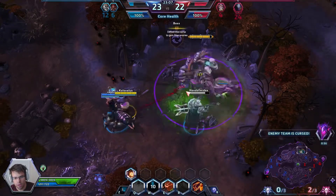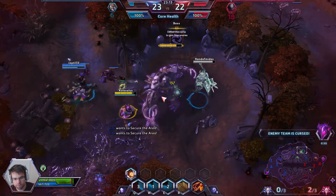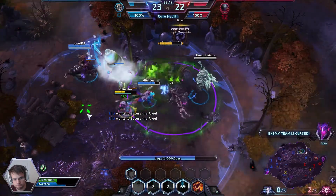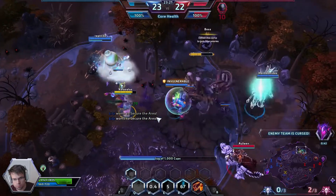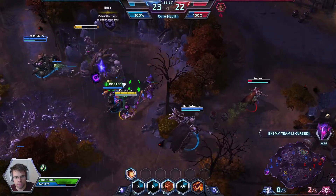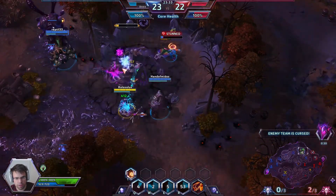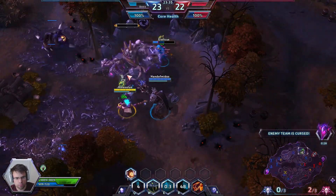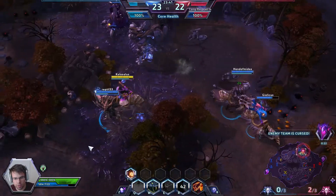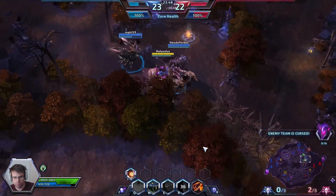I'm making my way to the tribute itself to pick it up. The enemy Kharazim was trying to deal with that boss by himself. So I am picking up this tribute — not sure why Zagara is doing the same weird thing. I'm going to heal her anyway because she's my teammate. We should not be doing this boss — this is way too risky. But if my team wants to do it, then why the hell not.